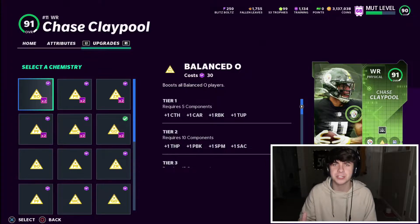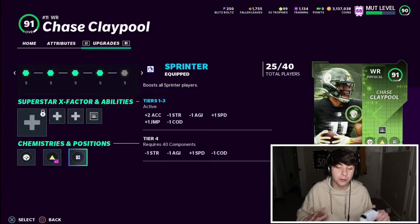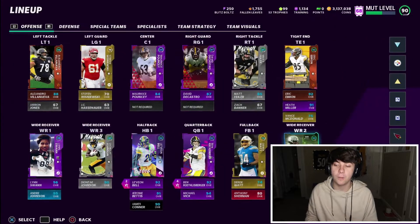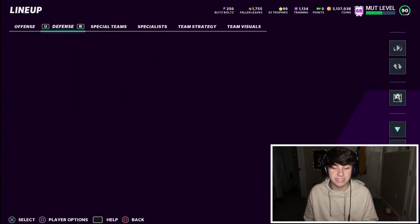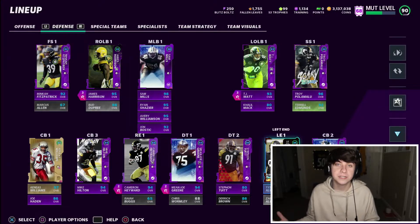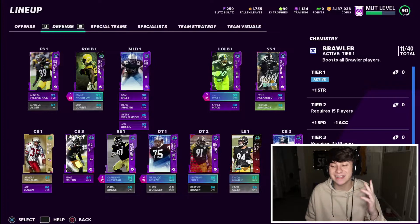A little hint: you don't need powered-up guys to put Sprinter or Brawler chemistries on them. I use Sprinter and Brawler as my two player chemistries. Brawler goes on all my offensive linemen — I even put it on Heath Miller, and I'd put it on a fullback too. On the defensive side, all linebackers and linemen get Brawler except middle linebacker, who gets Sprinter because I want them faster. Skilled position guys get Sprinter, big men get Brawler. Sprinter gives plus two speed, minus two agility, minus two strength, minus two change of direction, plus two acceleration, and plus one jumping — basically for speed. Brawler gives both strength and speed, which is key for the big men.